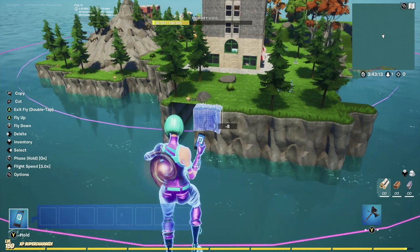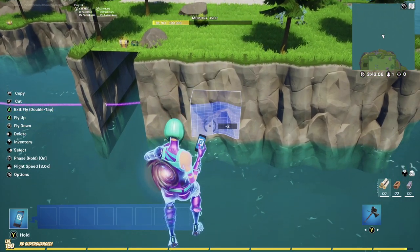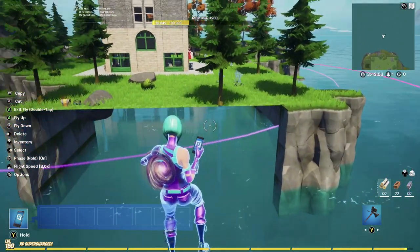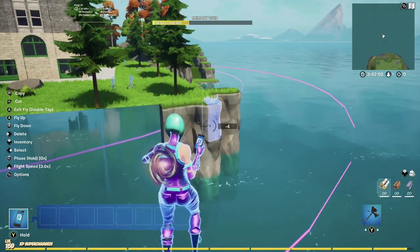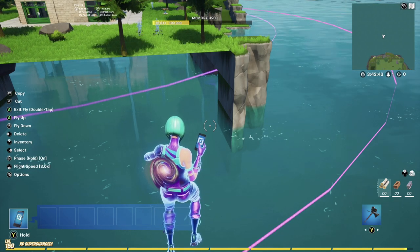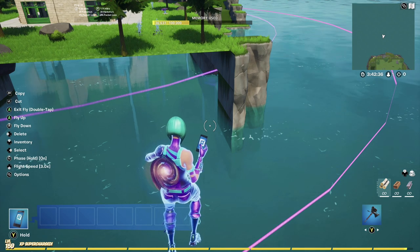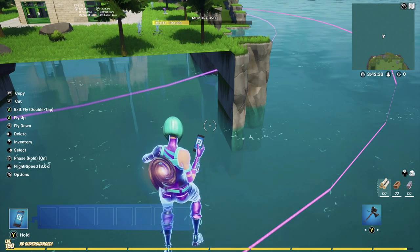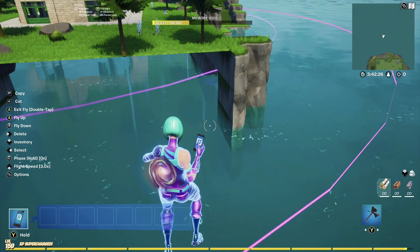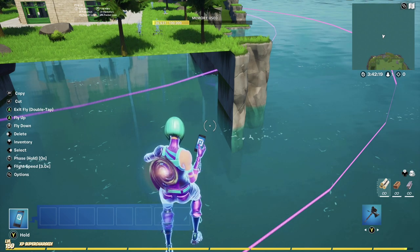Let's talk about actual terrain itself. This is going to take time — I did this for season two of my battle royale map because I ran out of memory and had to get creative. What I'm doing here is deleting out walls. Look at this: eight memory, three memory, three memory — those top pieces with the grass were each eight memory, the bottom ones were three memory. Just there I deleted probably 80 to 100 memory. Now I can delete this entire thing and replace it with one three-memory piece.